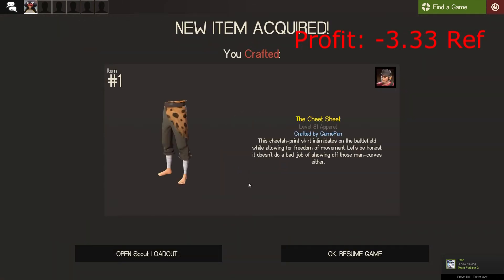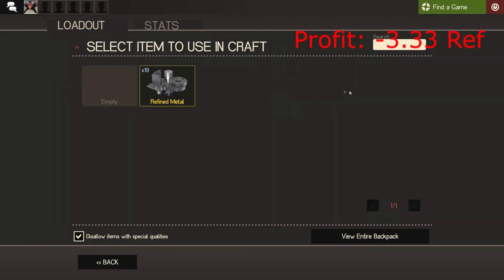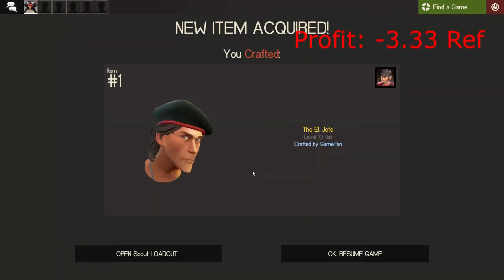Oh, the Cheat Sheet — that one's actually not that bad. I do like that one, that's okay. I prefer the other thing though. Third one — the Old Jet, the Old Heavy. That one's a pretty high-tier Scout hat.